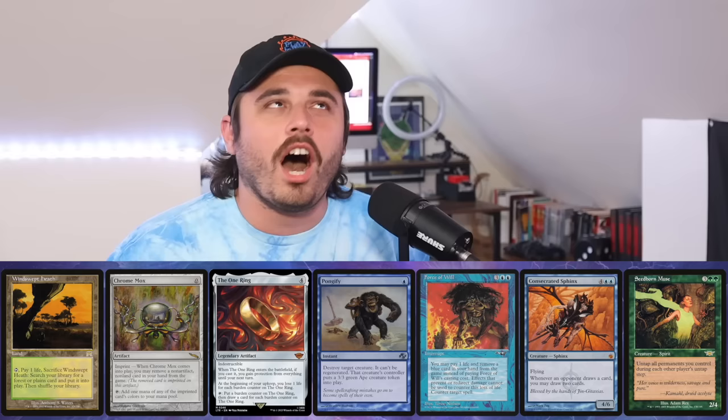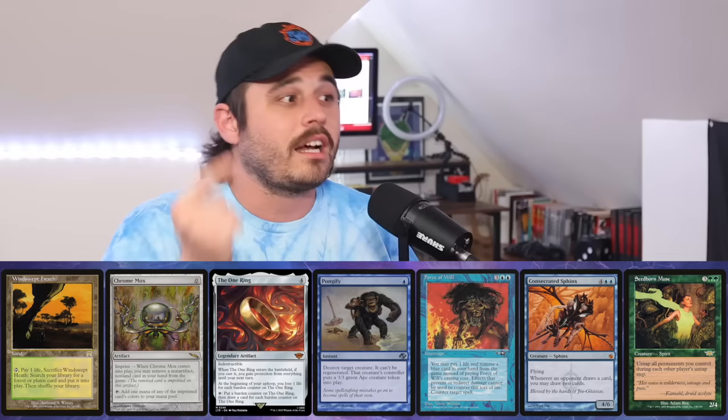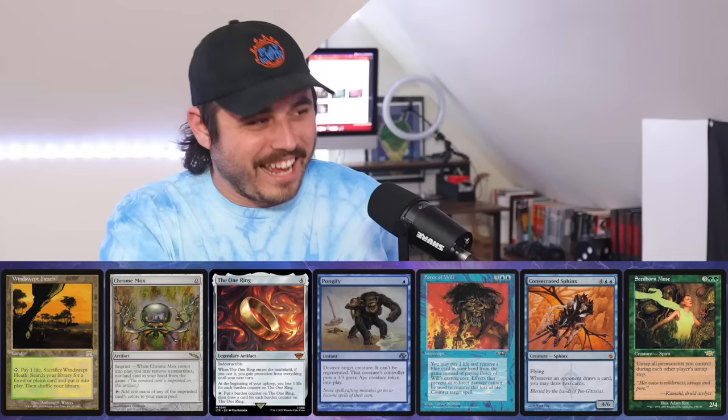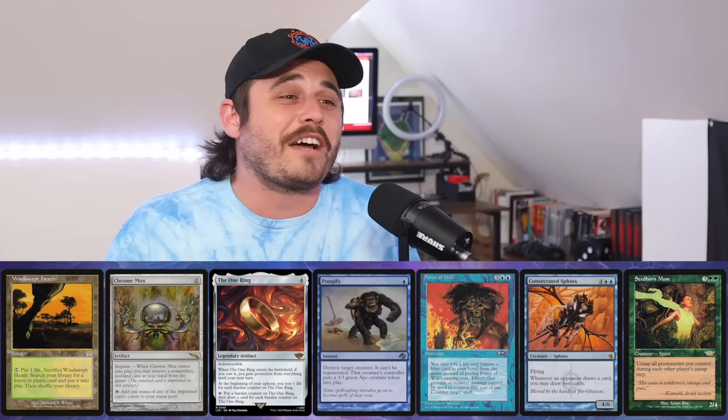We drew Basalt Monolith off the top. Oh hell yeah — this is the best bucket hand ever. Turn two you get to cast Basalt Monolith with Force of Will backup and then go right into The One Ring. This is definitely a turn three win, almost assured.